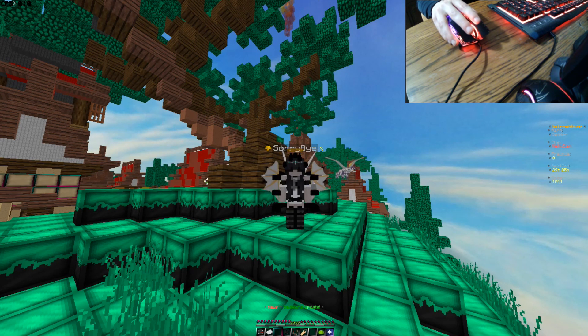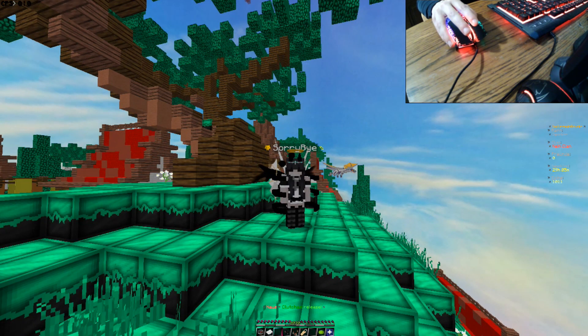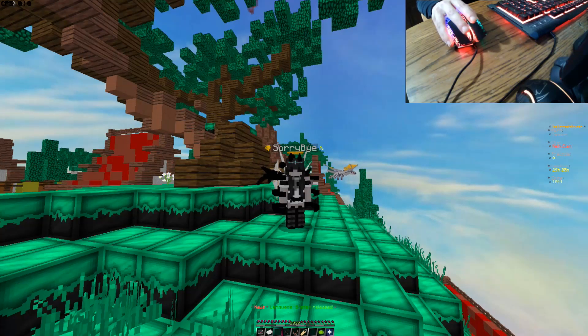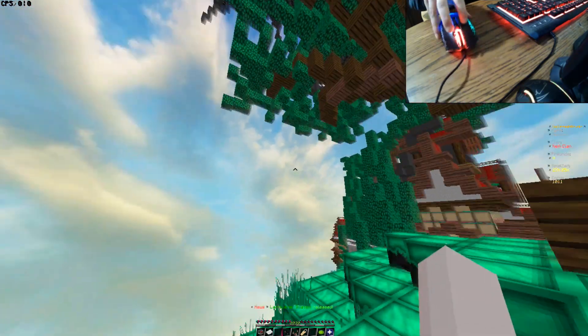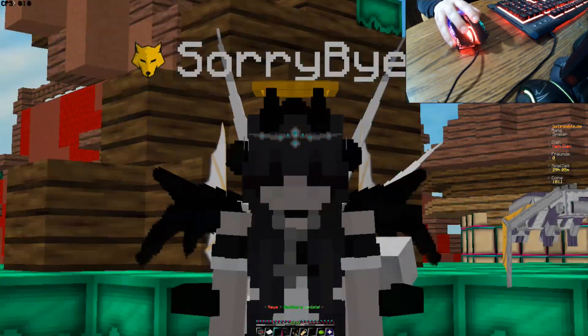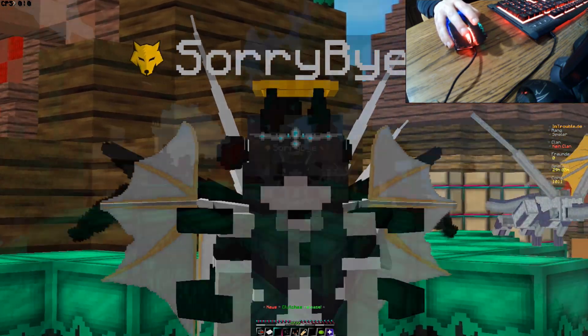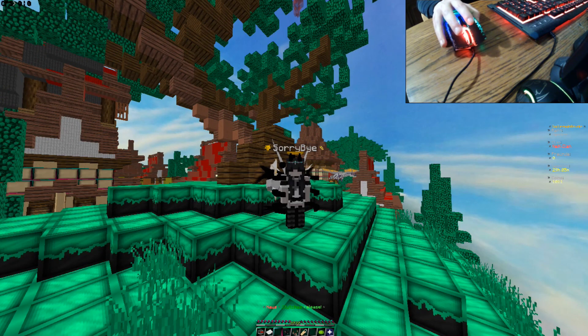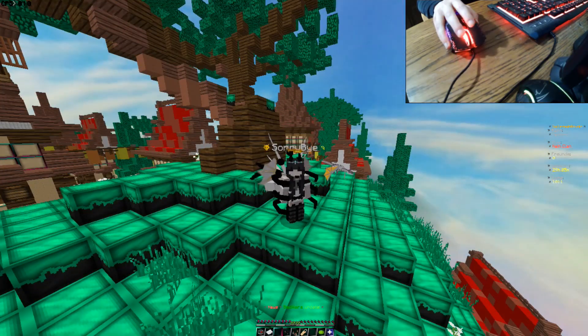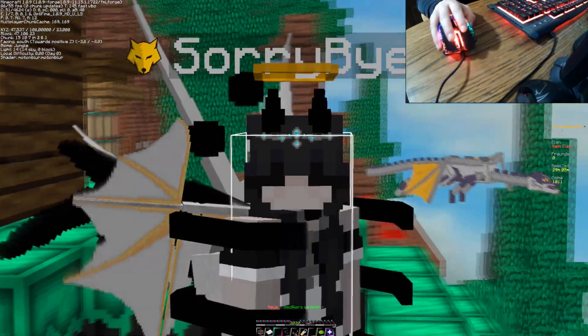Następną ważną rzeczą jest aiming, czyli celowanie na waszego przeciwnika. Gdy robicie draga, wasz aim musi być na przeciwniku — nieważne ile robicie CPS-ów, jeśli będziecie dragować w losowe miejsce w powietrze, to będziecie dostawali normalną ilość knockbacka, jak byście w ogóle nic nie klikali. Za każdym razem, gdy zrobicie draga, musicie mieć celownik na waszym przeciwniku. Gdy się uczycie, polecam włączyć pokazywanie hitboxów przeciwników w ustawieniach.